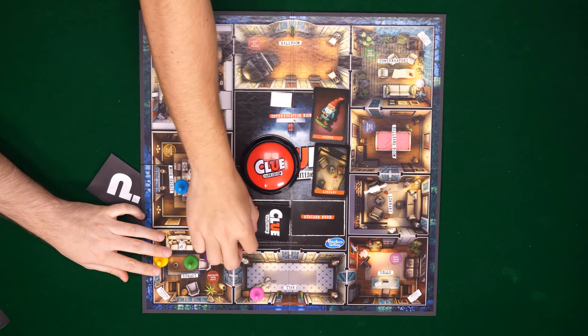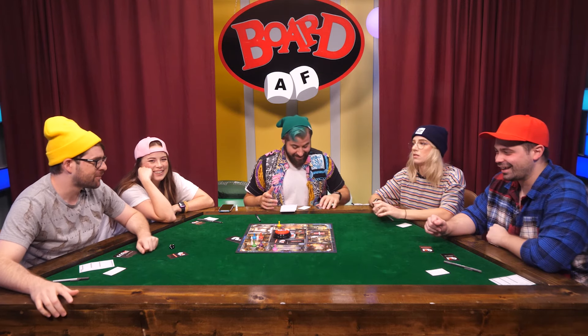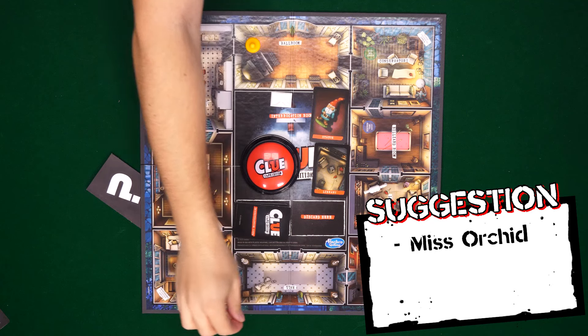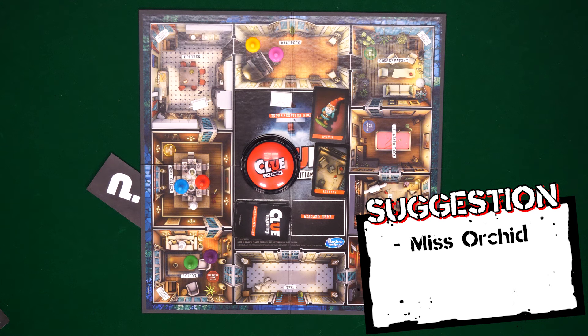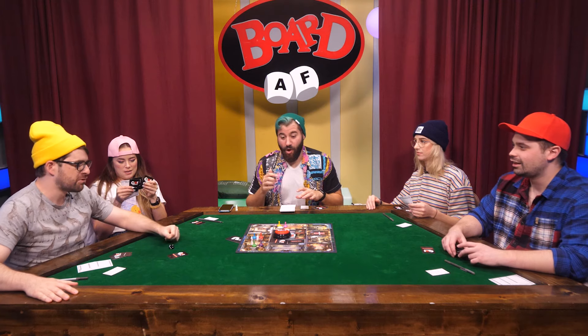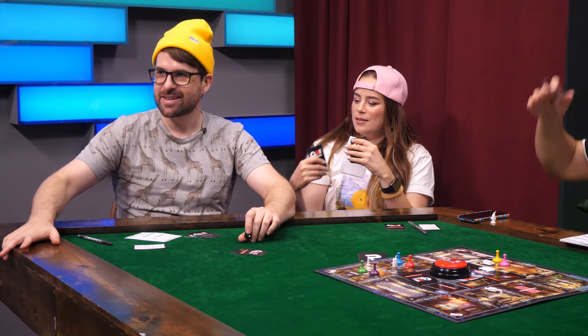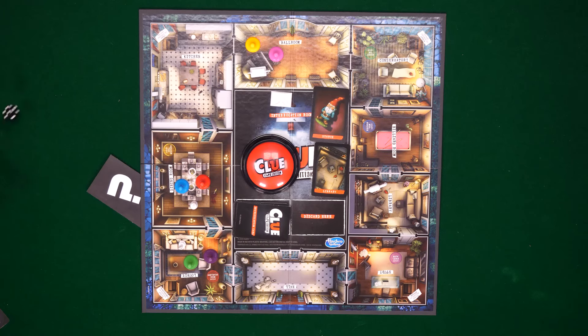I'm going to take a gander to the ballroom. It's Daniel Craig from True Grit. He's not in it. Miss Orchid committed a murder death kill with a dagger in the ballroom. Do you have it or not? There's three cards, Ian, and they all have one word on them. That is rather curious — you have a hunch.